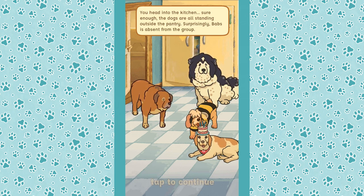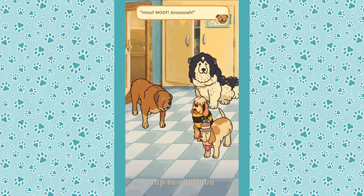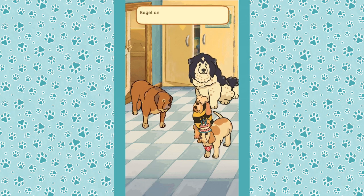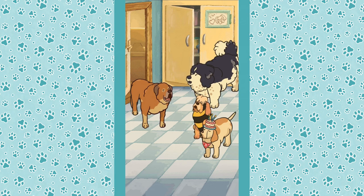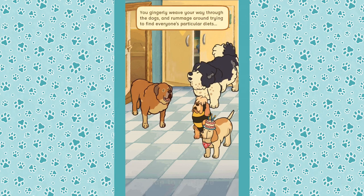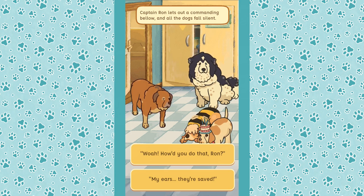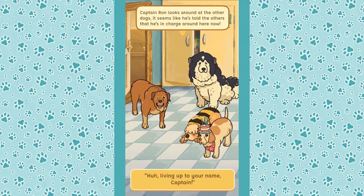Let's go in the kitchen and see if there's food — there's the whole crowd! Sure enough, the dogs are all standing outside the pantry. Surprisingly, Babs is absent from the group. Oh, we're going to get a whole chorus of puppers! Bagel and Mac join in the barking, making a huge racket — a new dog blog post! Hopefully we aren't too close to anyone else. All the dogs are getting wound up — even Leo joins in. Let's get some food because that'll distract them.